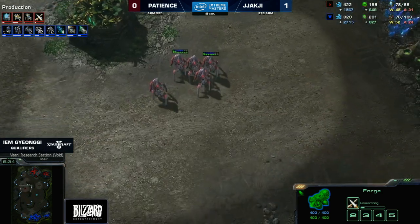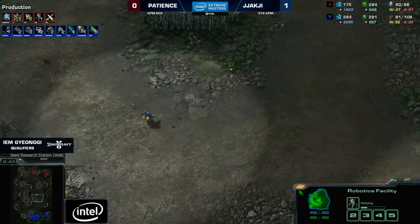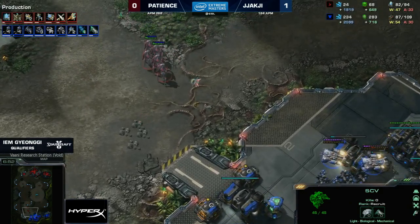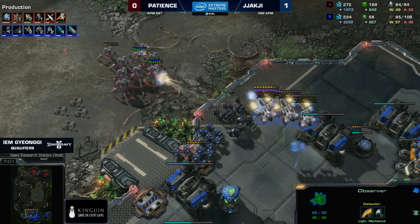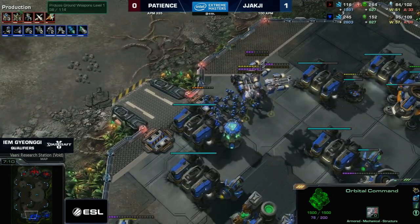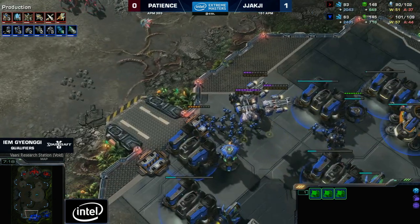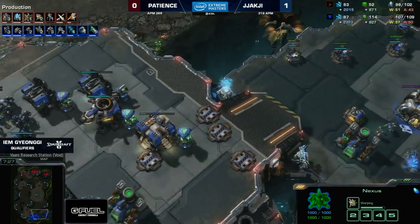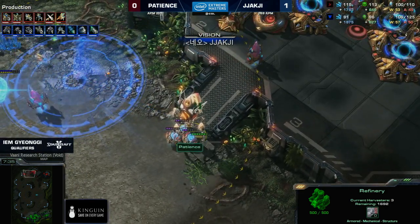I was wondering whether Patience opened Blink to play aggressive. After such a convincing defense, it's super encouraging — especially if you have a War Prism on the way — to go across the map and do some damage with Blink Stalkers. You're just trading shields, blinking back and saving everything. He canceled the War Prism. Maybe a War Prism into the natural with Adepts could have been nice, but on this map everybody's super aware of how easy it is to get into the natural and do damage.